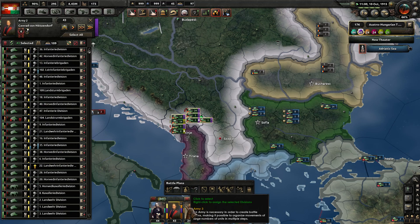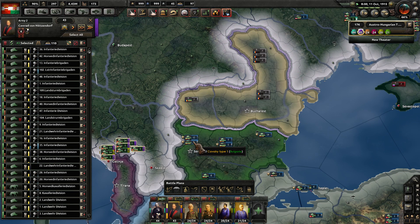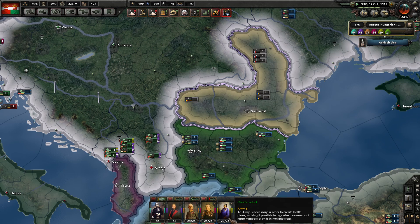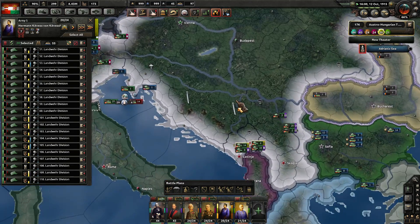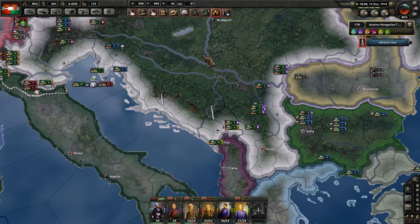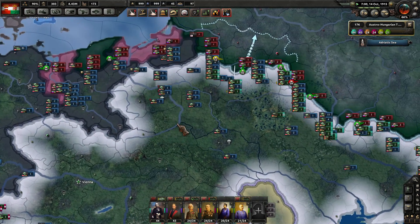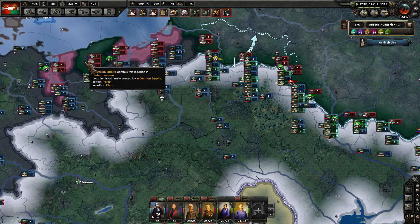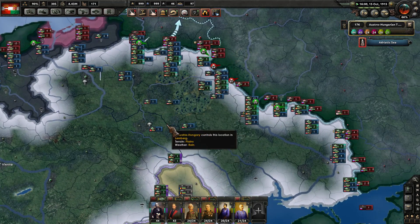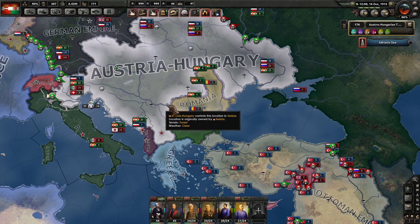Purple group at 43 divisions — you're going to post up here on the Romanian border. I think I'm going to start fabricating claims against them coming up soon. Yellow group, you're just going to chill and rest and recuperate — R&R it up. The Russian Empire actually controls this little spot there somehow. Still doing good on the Russian front. That is a great way to end the episode.